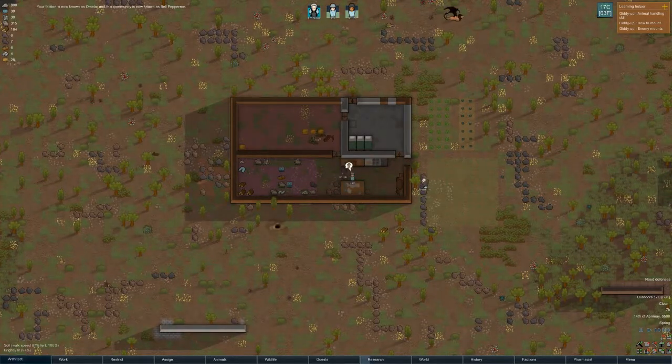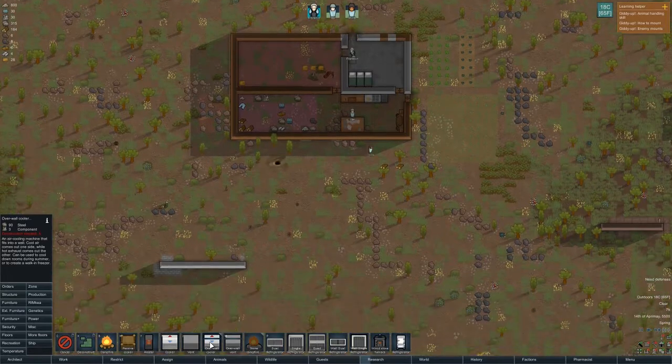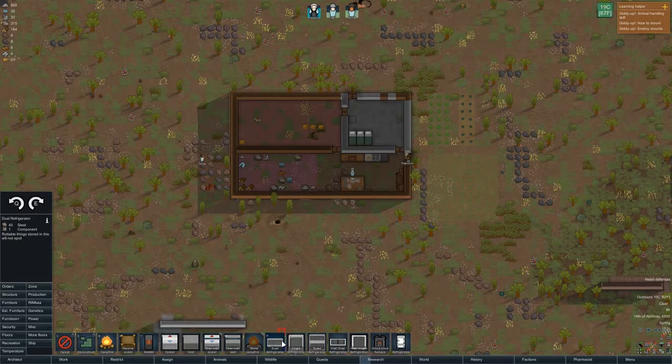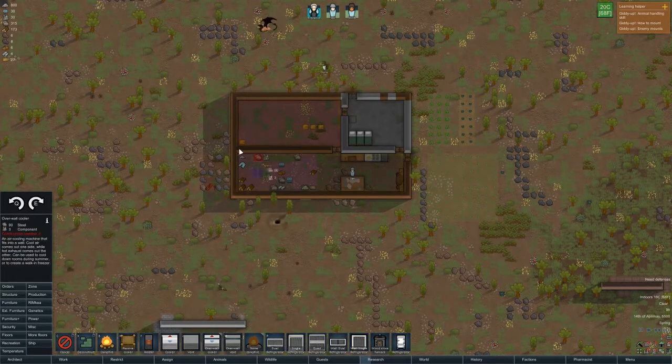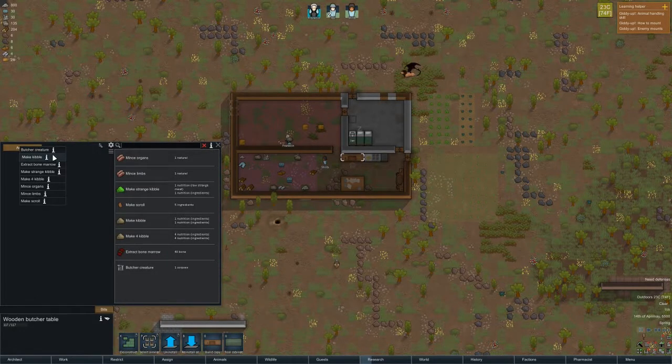Once we get solar, we can really crank on doing some stuff. We need some temperature, so we want to do some of these — door refrigerators. We'll start with two right here. I think that'll be enough to keep this area cold. We also need to add a bill: butcher creature, do forever if we have them.